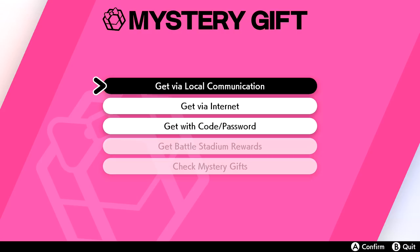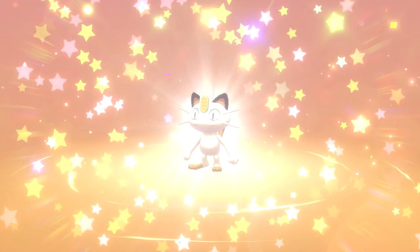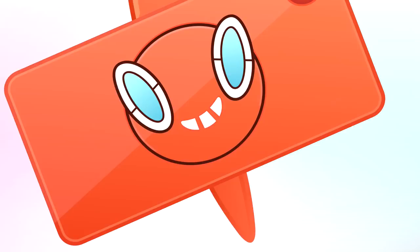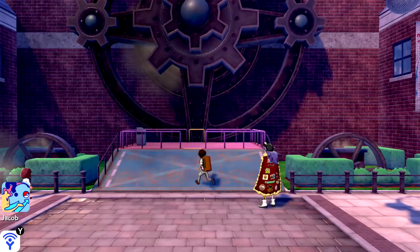Checking the mystery gift option, I find a Gigantamax Meowth gift. I receive it — it's a special Meowth that can Gigantamax. It washes its face to keep the coin on its forehead spotless and doesn't get along with Galarian Meowth. I love it! With that done, I take the lift up to the city's upper level — it goes really fast.